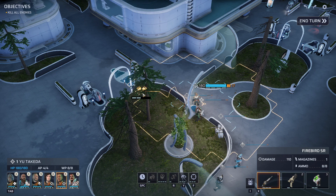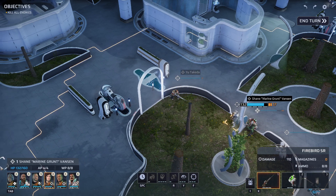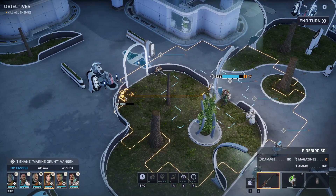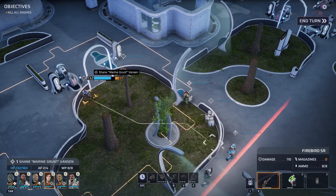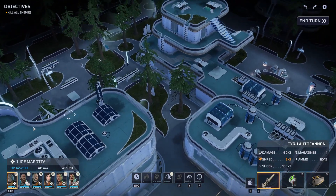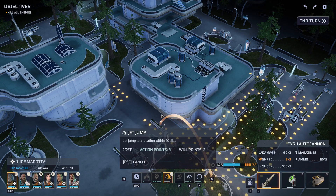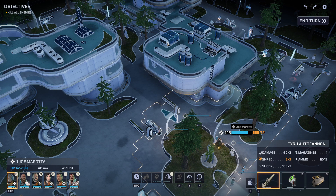We'll give Takeda two-way cover up front and center. Right now we see nothing, so we'll position to give us a slightly different angle in that courtyard. It's always tough to set up when you don't know exactly where they are. Maybe we take a chance with our heavy — jump into a great cover position up high to gain some awareness on where enemies might be.